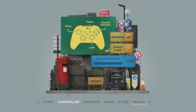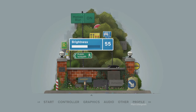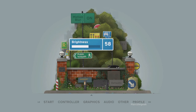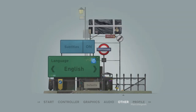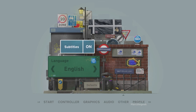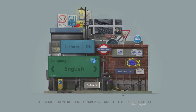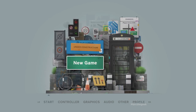In the settings we've got controller and graphics. In graphics you can only change motion blur and brightness - that's it. Audio we've got sound effects and all that. Languages available include Spanish Latin America and English. Profile lets you switch profiles. So let's go ahead and start a new game.